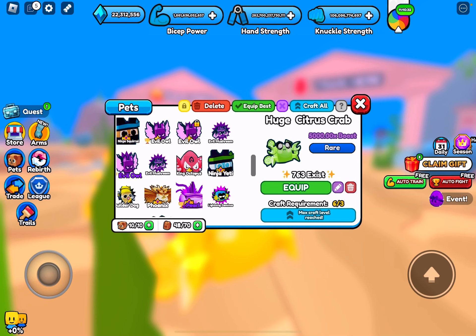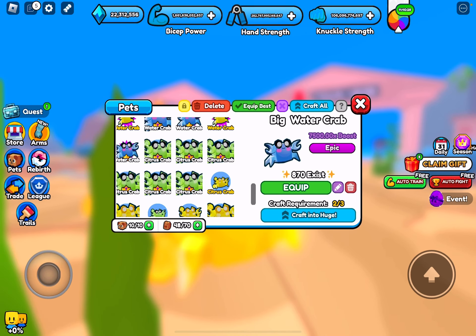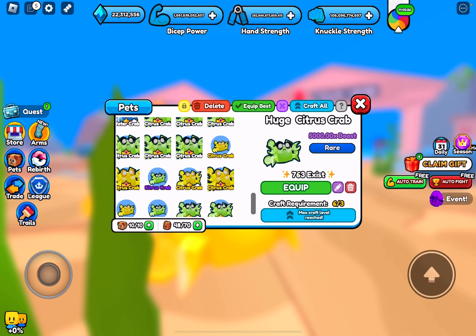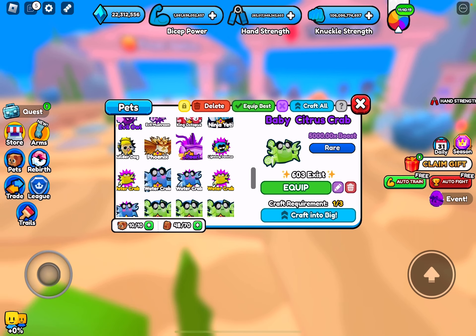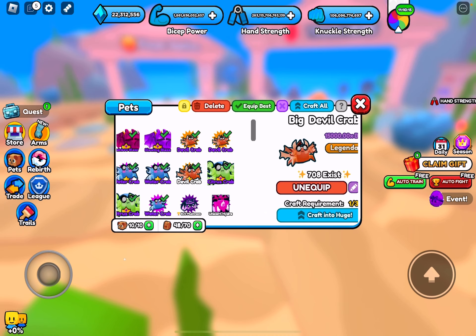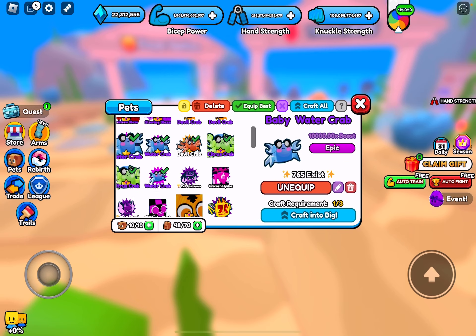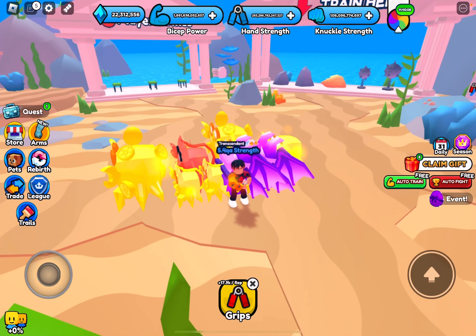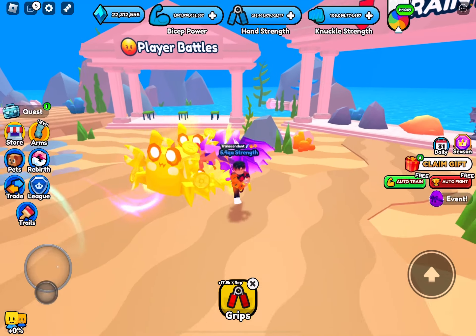I'll also be giving away some crabs, so let me know if you want some — these guys are really OP. Look at these stats: 10,000, 7,500, and a base void citrus crab does 5,000, which is absolutely crazy. Anyway, I'll pretty much see you all in another video — I'm going to go edit the thumbnail now, so see you later.